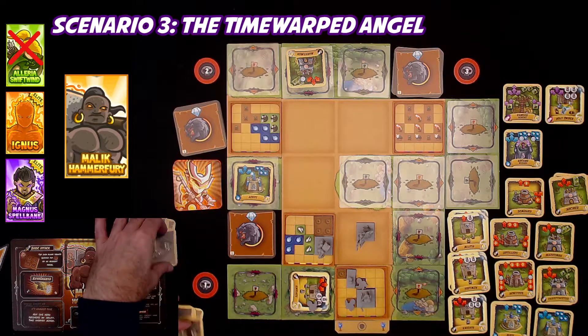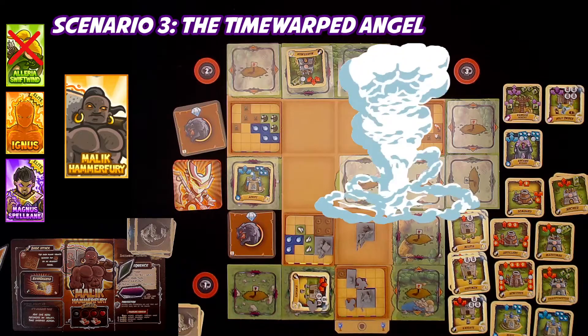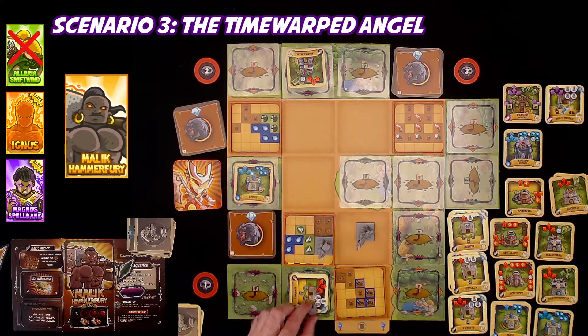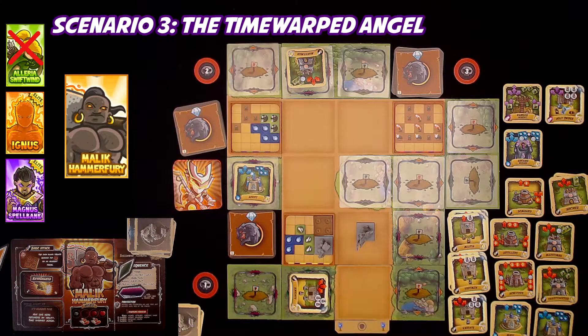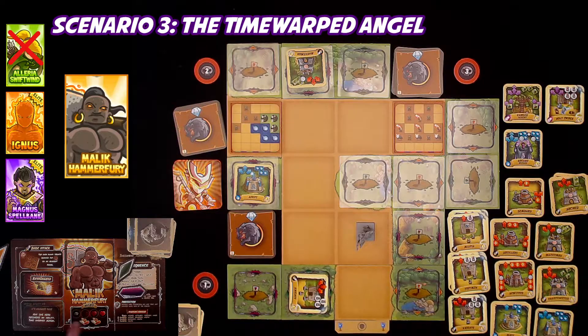Now we move on to destroying horde trays. We've got one, two - go boom! Thank you Elaria for your service. Maybe it was too early, but we had to do it. Thank you Knights. It's one crystal. And this one - I will take a damage for standing on a tile when it got destroyed. Malik takes one damage, and I get two crystals.